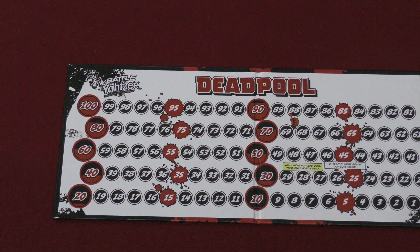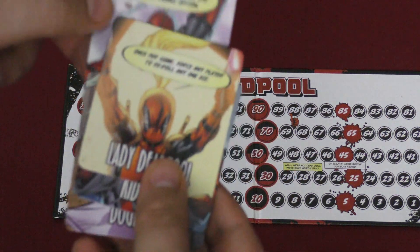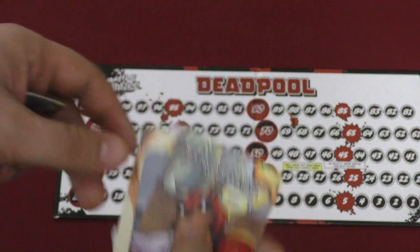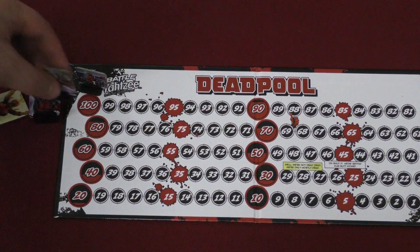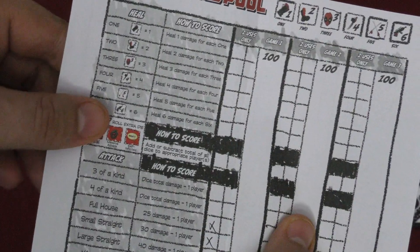Now, each person who's playing — and you have up to four people playing — are going to pick one of the characters, who are imaginatively Deadpool, Lady Deadpool, Kid Pull, and Dog Pull. Each of these has a special ability that they can use once per game. You're going to take a piece that matches your character and place them on 100 life. The sheets here — this is regular Yahtzee on one side, and on the other side you have Battle Yahtzee.